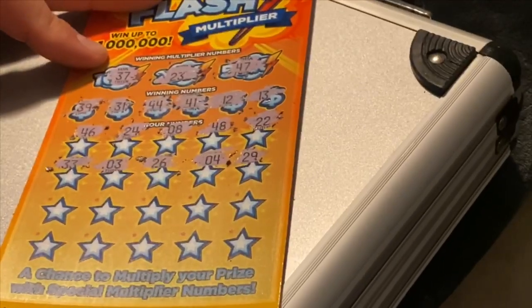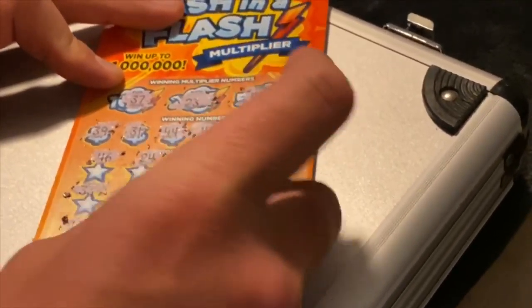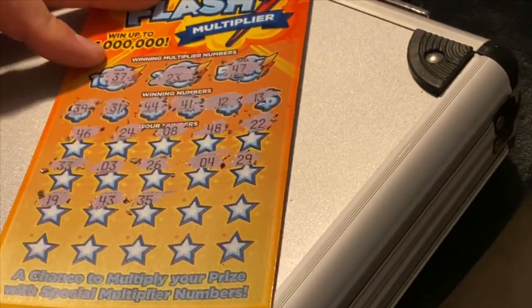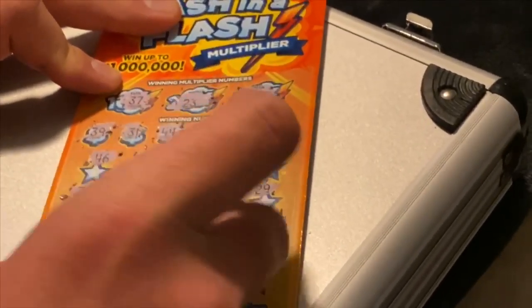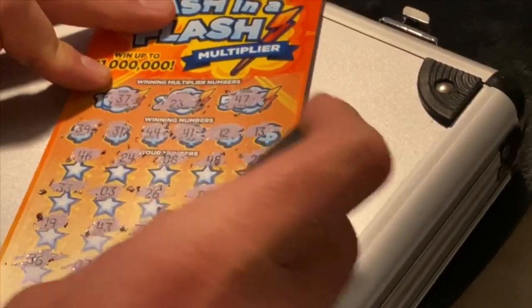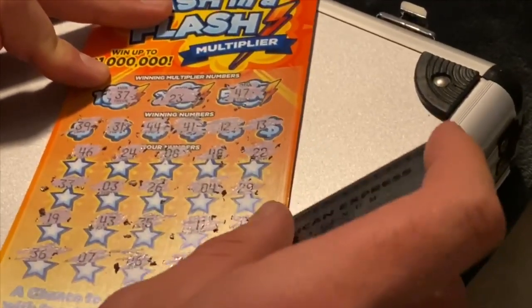Hope everyone had an awesome Easter — I know we did, we had a lot of fun. Even though we got stuck inside, hopefully this is going to lift fairly soon and we can get back to the casinos. 43 — nope. 35 — nope. 11 — nope. 40 — nope. That's quite the winner so far. 36 — nope. 7 — nope. 6 — nope. 38 — nope. Usually about in the middle you know if you're going to win or not. 32. All right, we got a dud.